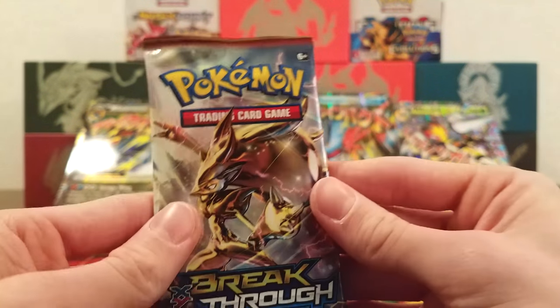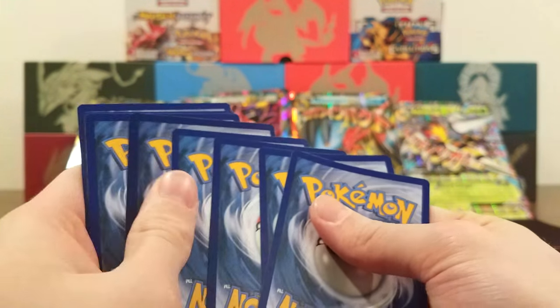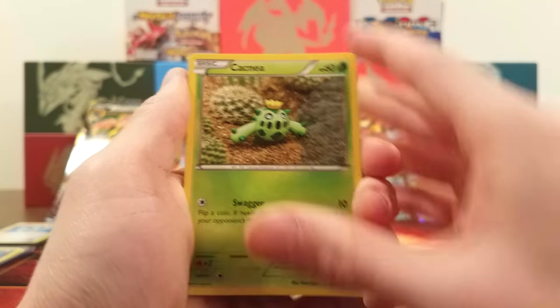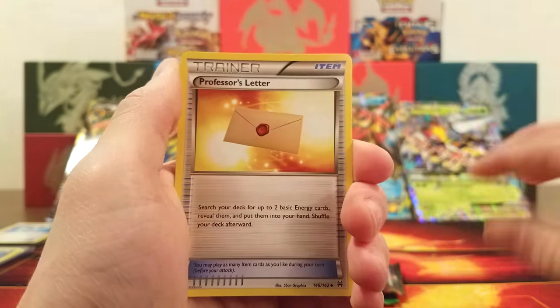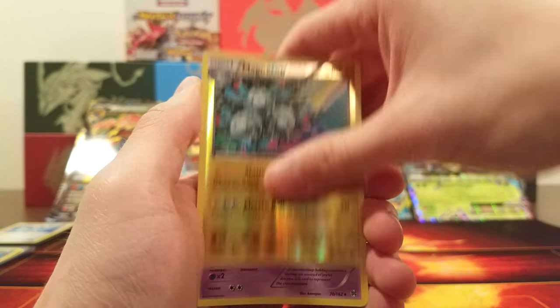Breakthrough again. Here's a code card — I haven't given any yet for this box. We got Cacnea, Spritztee, Gastly, Doduo, Paras, Frogadier, Staravia, Staravia, Professor's Letter, Magneton Reverse, and the rare is a Cresselia. Two packs left of this opening.